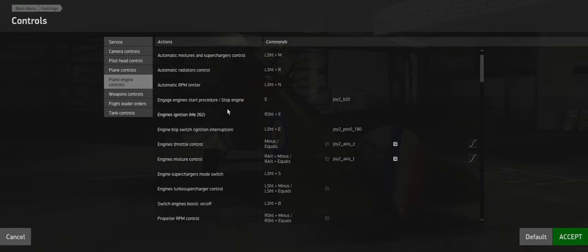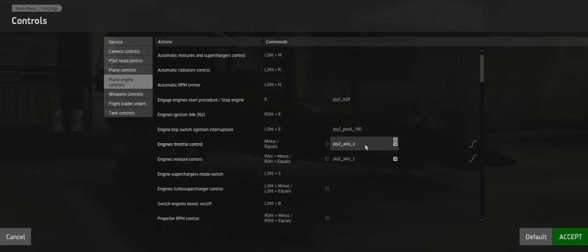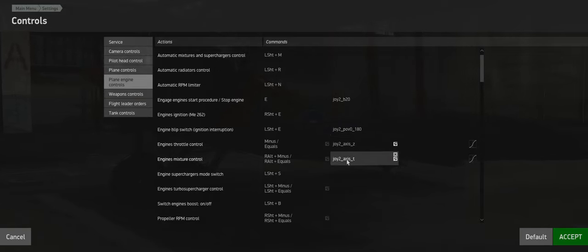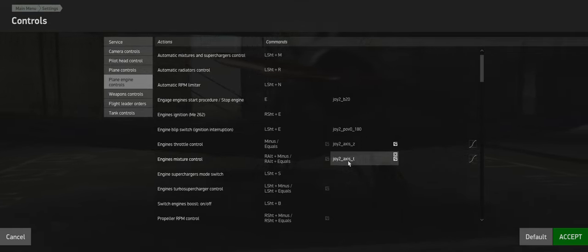Then go to the engine settings - this is a bit more complicated. You want an engine start procedure button on the joystick or keyboard E. The blip switch - some planes have this like the Camel and the DR-1 - basically when you click it the engine stops and when you release it the engine comes back on. Useful for landing or certain dogfight situations where killing the engine briefly can help you turn faster. For engine controls, find an axis on your joystick for throttle and for mixture. I recommend an axis rather than buttons for mixture to get more precision, because all the Allied planes have manual mixture while German planes usually have auto mixture.